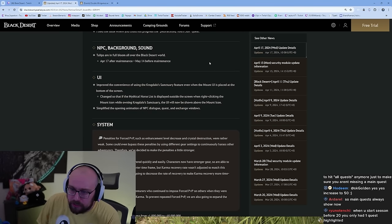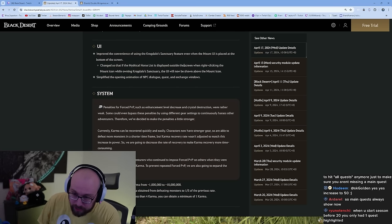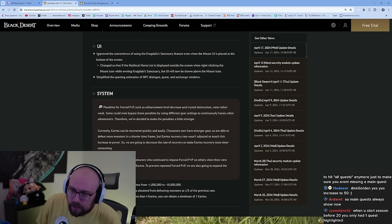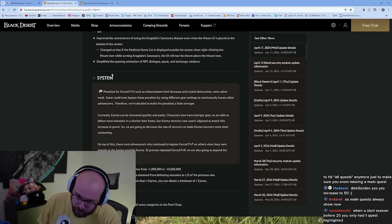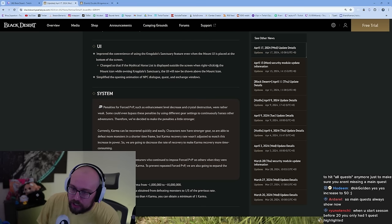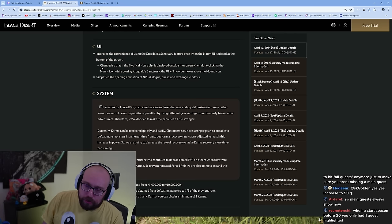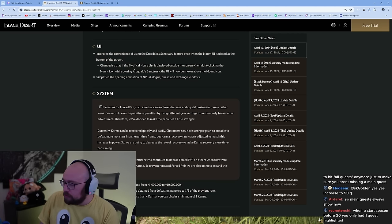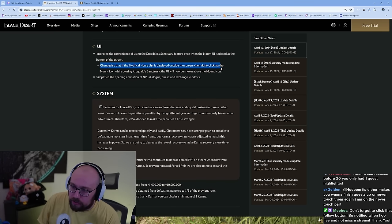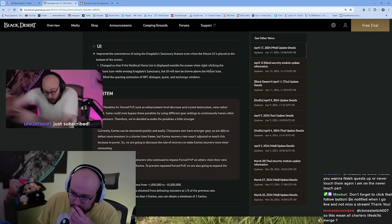Tulips are in full bloom all over the Black Desert world. UI improvement for the convenience of using the Krogdalo Sanctuary feature. They also simplified the opening animation of NPC dialogue, quest, and exchange windows. The Krogdalo Sanctuary is for players who have all three T10 horses — the mythical horse list UI will now be shown above the mount icon when you right-click it.